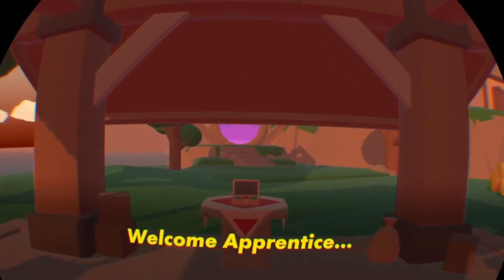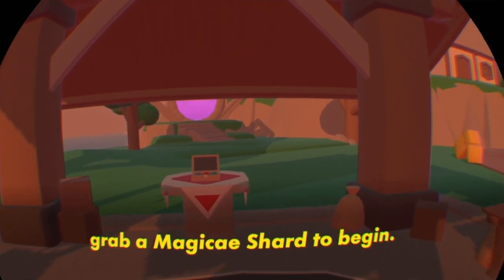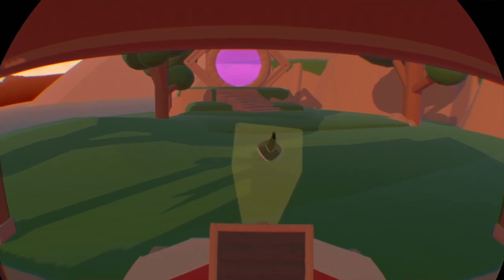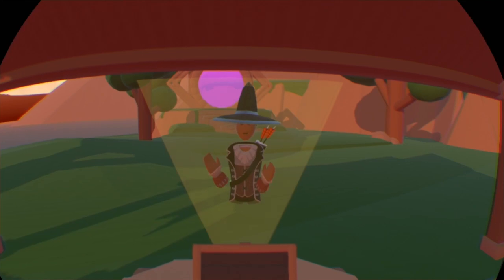Here you will find a Magikey Shard. Magikey Shards are the key to unlocking your magic abilities. Take a shard and place it on your back. Once you do, there will be three invisible zones in front of you.